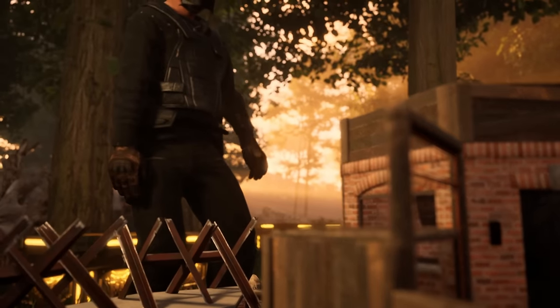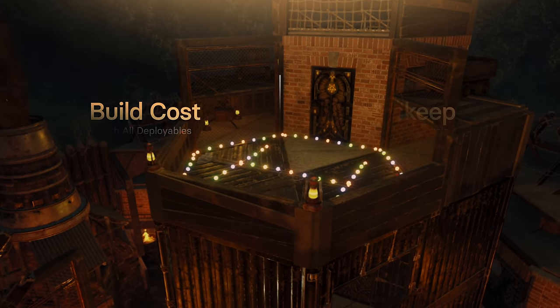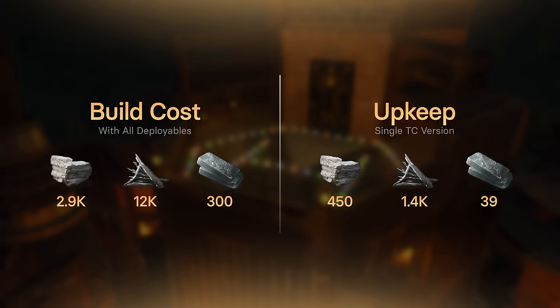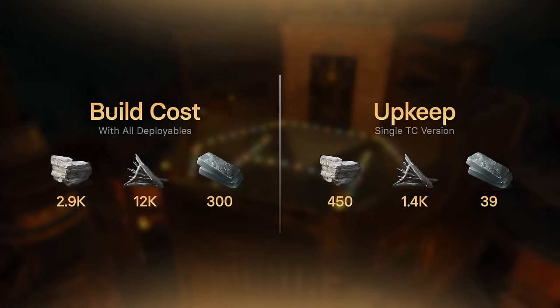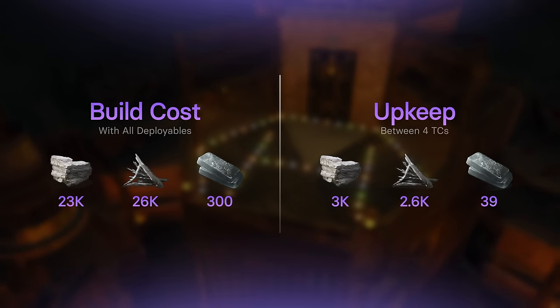So if you're sick of farming and you just want a base that won't be empty the next day when you wake up, the Nook is for you. This first build cost is for the version without a compound — anybody can afford this. And fully expanded with a compound and 24 rockets worth of external bunkers, it's still super affordable. So let's get into the tour.